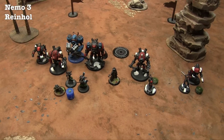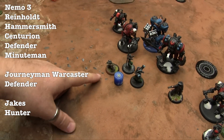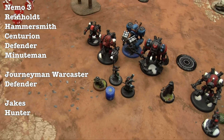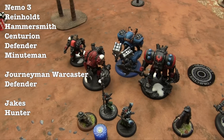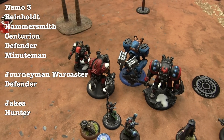Here is Owen's 75 points of Cygnar. We've got Nemo 3, Finch, and Reinholdt. They're a unit now. War Room allowed him to add Reinholdt as an attachment for Nemo even with Finch there. Then there's a Centurion, a Hammersmith, a Defender, and a Minuteman.